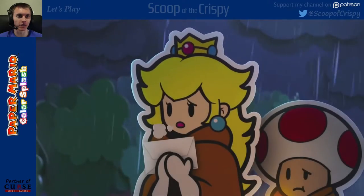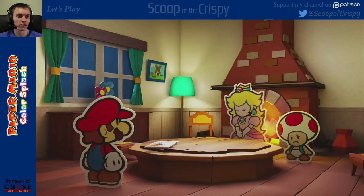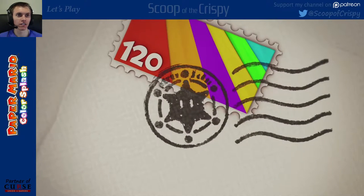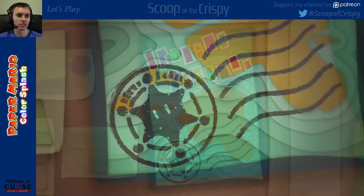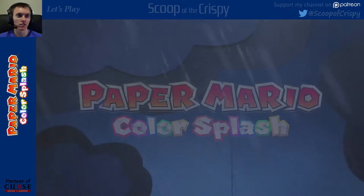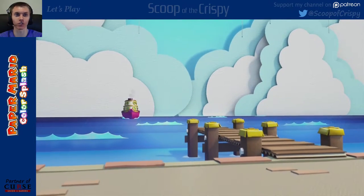Oh, he really looks like Paper Mario. He literally looks like paper. It really looks like paper this time. Paper Mario Color Splash. Apparently things were actually paper. Everything looks like it's supposed to look like from the original games, but the graphics weren't good enough to really portray that it's literally supposed to be paper.